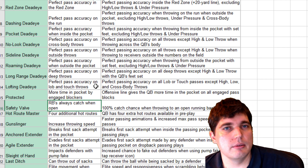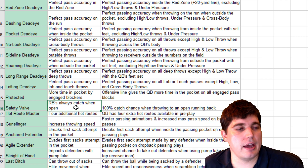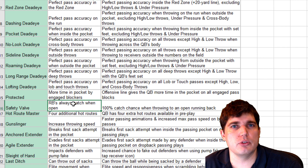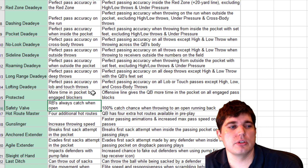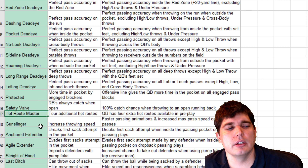There are a few of these that say a receiver will never drop an open pass. They didn't really drop it that much last year — with the exception of animation issues. If you're saying you solve animation issues with abilities, why don't you just solve them with the proper animations triggering? Hot Route Master — love it — four additional hot routes.